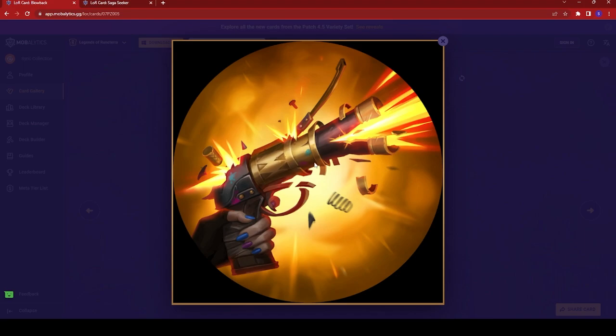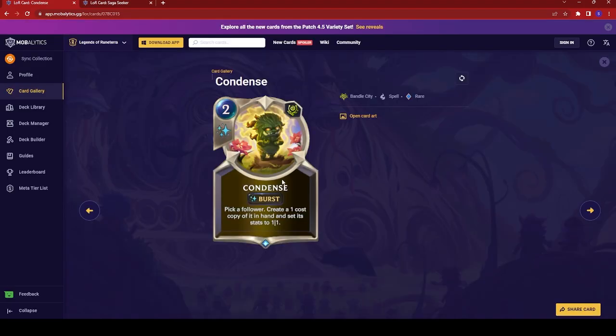We just see Jinx using a gun that is exploding. Last card — Condense, a two-cost burst spell. Pick a follower, create a one-cost copy of it in hand and set its stats to 1/1. Notably, it says pick a follower and does not say pick an allied follower, so potentially you could use this on an enemy card if they have a card with a very strong effect, or if the enemy plays a card that costs a lot but has a strong effect.